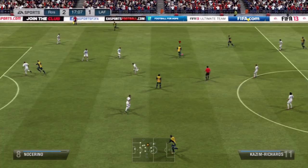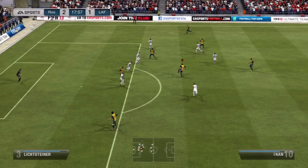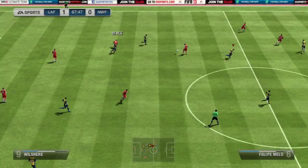Yilmaz's dribbling is pretty accurate as well, and his heading is decent too if you want to cross the ball — he was very good inside the box. And then Colin Kazim-Richards: very good pace, good shooting for a silver player, and 4-star skills to add some flair into the team.